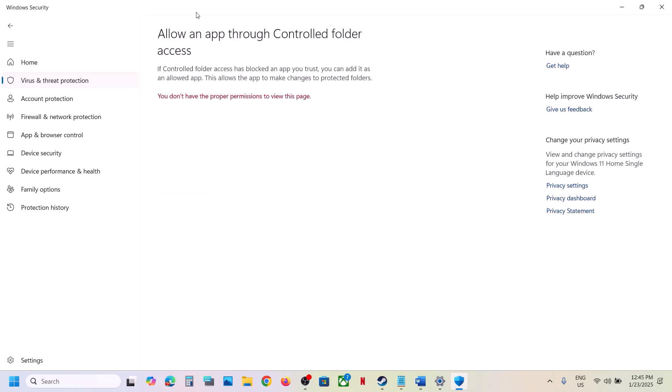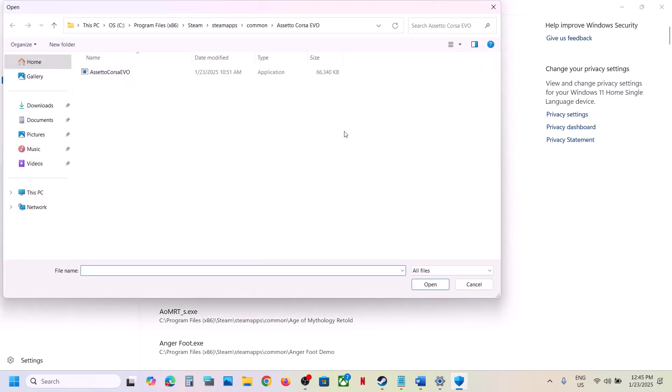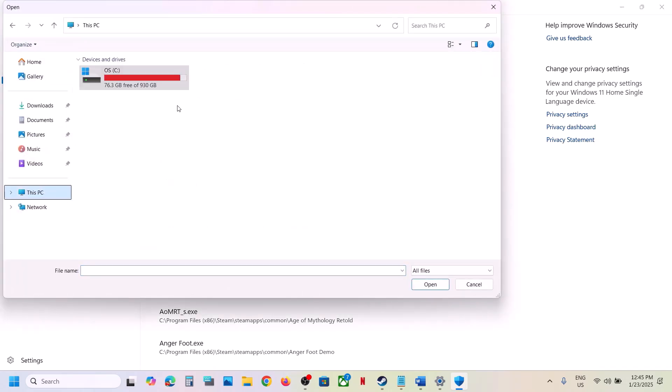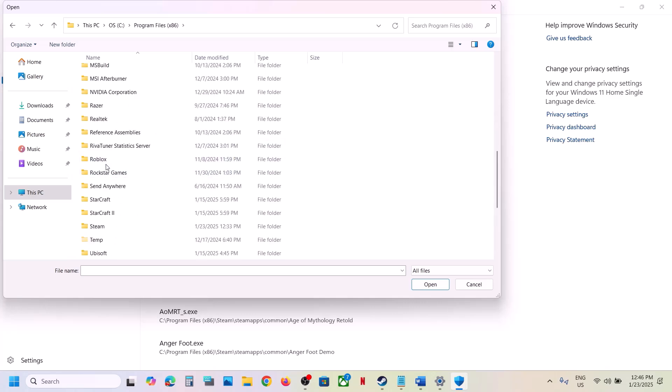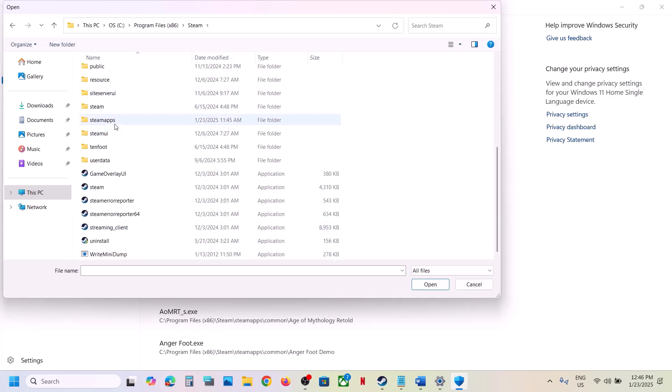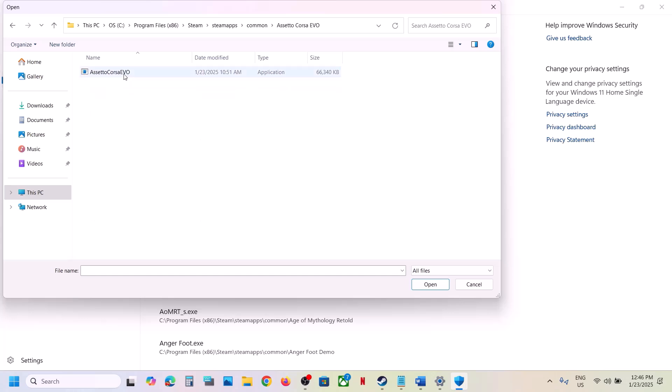Click Yes to allow, then click on Add an Allowed App. Click on Browse All Apps. Now go to the game installation folder — wherever the game is installed. If the game is installed on C drive, open C drive, Program Files x86, open the Steam folder, then the Steam Apps folder, open the Common folder, open the game folder, and then select the exe file and click Open.